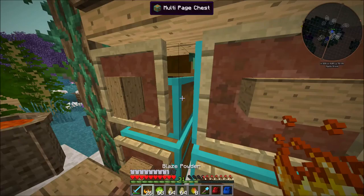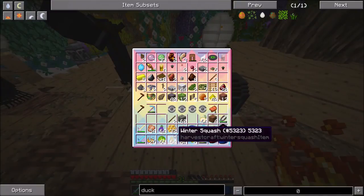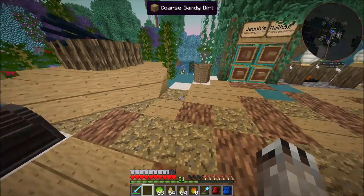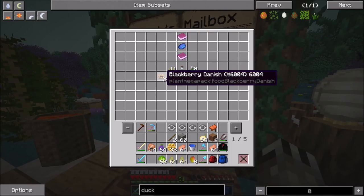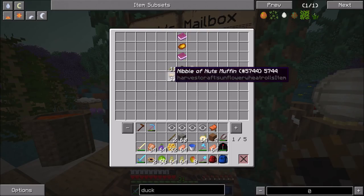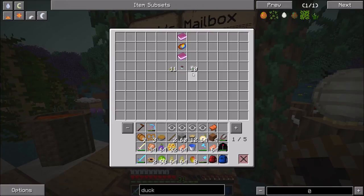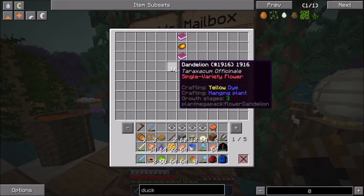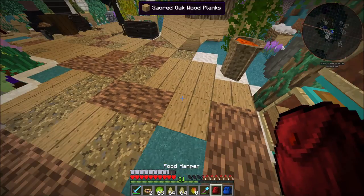Blaze powder — I know what that's for. That's to help hatch the eggs. Let's put that away in here. So, blackberry Danish, nibbles of nut muffin, walnut pecan pie, sunflower seed pretzel, apple cinnamon scones — they sound really nice. And some dandelion puff, coffee ice cream — that sounds nice too. Let's put stuff away.